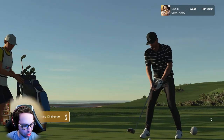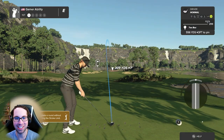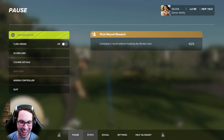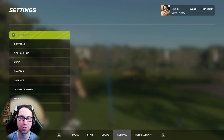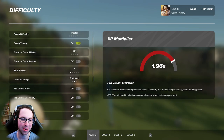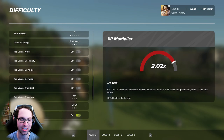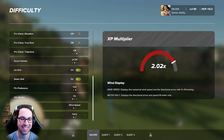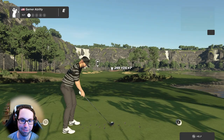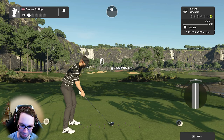It's TGC Tours qualifying week one, one of my favorite weeks of the year, right when the new TGC Tours season turns on. I was doing some wind testing and I just realized I need to change my difficulty settings. I do a lot of testing in this game, especially practice rounds for TGC Tours. In that testing I always turn the wind vision on, so that's why you were seeing those markers on there.